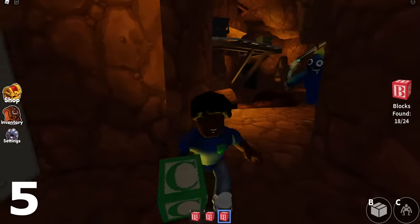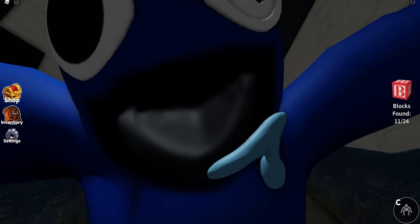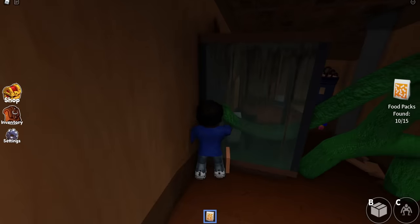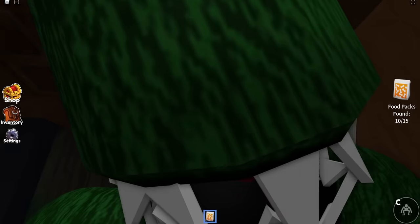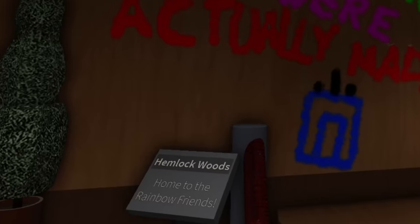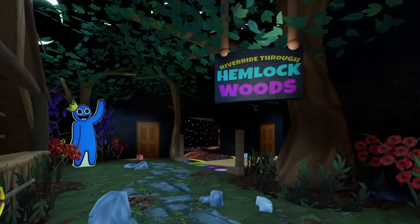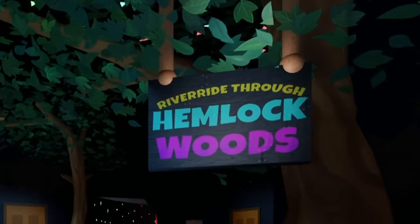Number five is that the Rainbow Friends turn out to be actually creatures. They don't seem to be like anyone else — they do seem to be full-on creatures that are not from this world. Number six: what is the name of the Rainbow Friends' home? We actually get that revealed in the map. Where the Rainbow Friends come from is a place called Hemlock Woods. You'll even see references to this all throughout the map as well.